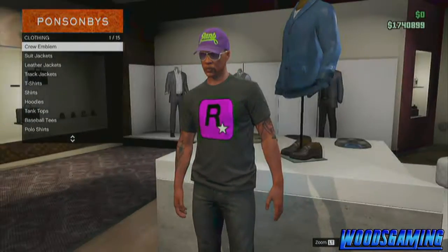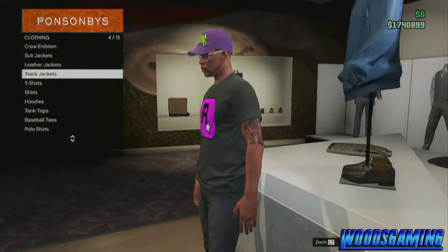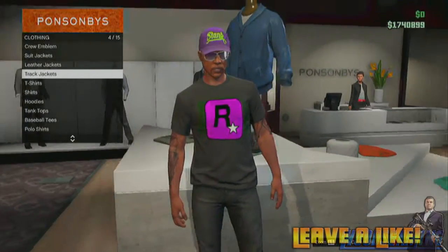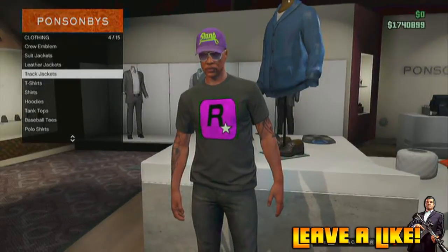The first step is you want to go to a clothes store — it doesn't really matter which one. Once you're there, you want to wear a black t-shirt and put the Rockstar logo on the front. I recommend doing that because it looks much nicer.